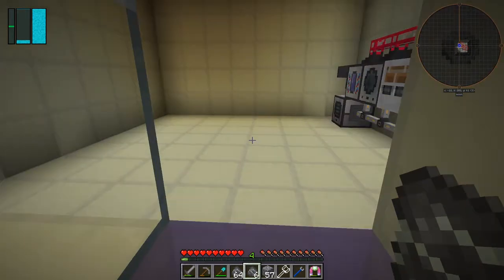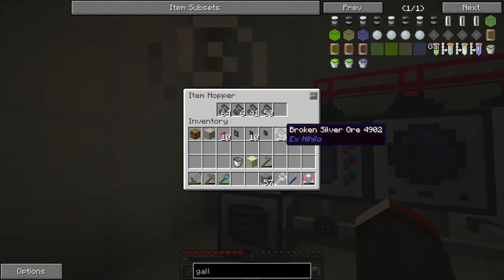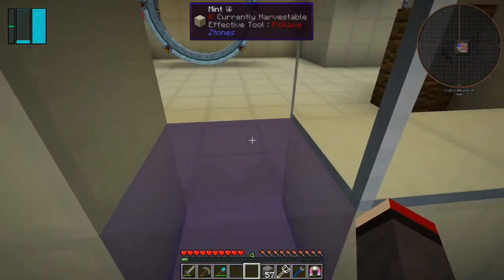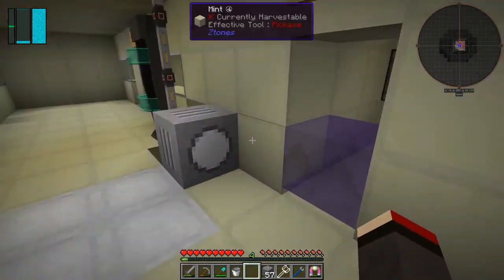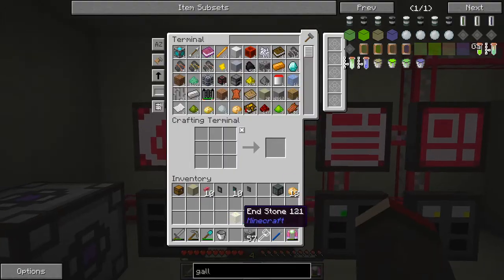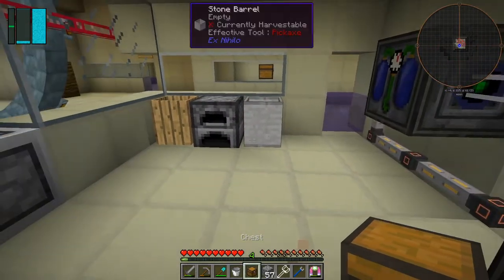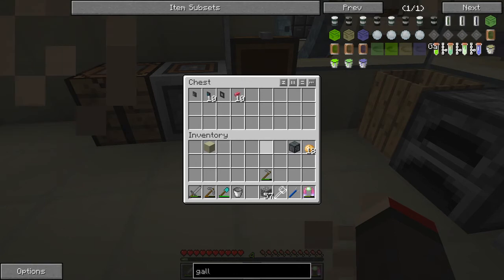Let's get some of those other metals smelted and into the system - we've got capacity now for everything. We actually already have some lead, which is good. I've got five slots in there and what we're going to make next is something useful for storing items. Tin we need a reasonable amount of as well. Let me get my bucket here and put the endstone away - I don't need that for now. I'm going to put a chest down here because things are getting a little full.